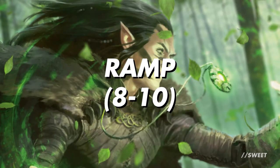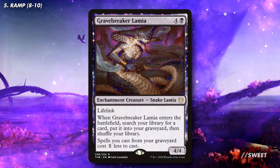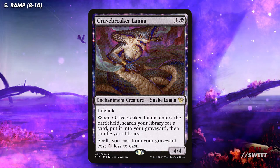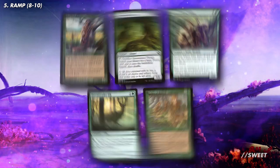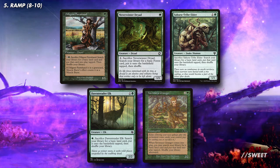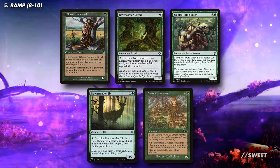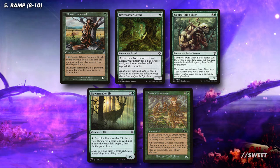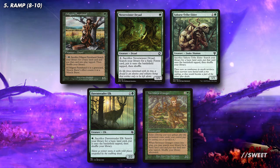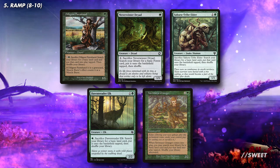Moving over to our ramp, like a lot of things on this list we're primarily going to want them to be on permanents. First up is Gravebreaker Lamia, which will sit in our graveyard and then make all the spells we cast from there with Muldrotha one mana cheaper. Then to help us actually get Muldrotha out in the first place, we have cards like Diligent Farmhand, Neverwinter Dryad, Sakura-Tribe Elder, Dawn Treader Elk, and Yavimaya Granger. These are great, as they're creatures that ramp us ahead while also going to the graveyard, so we can either recast them or let them sit there. Having a large number of creatures in our graveyard will really help with our win conditions, which we'll get onto a little bit later.